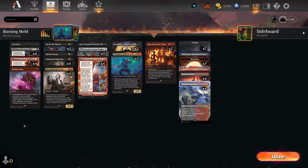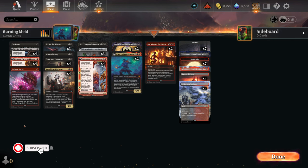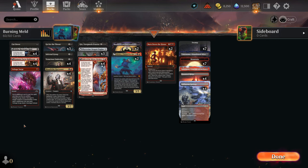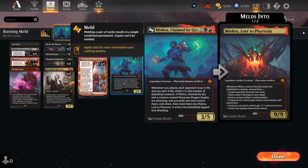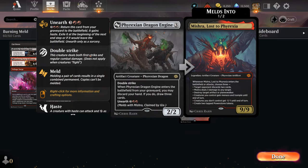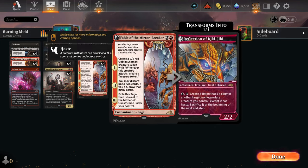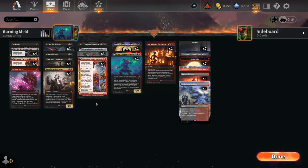Hello everyone, it's me here, and today a creature deck — because you guys said in the comments that sometimes you like creature decks, so we'll try to keep it fresh. This is nothing other than Mishra's meld combo with the Dragon Engine, and together they make a weird thing that makes opponents explode.